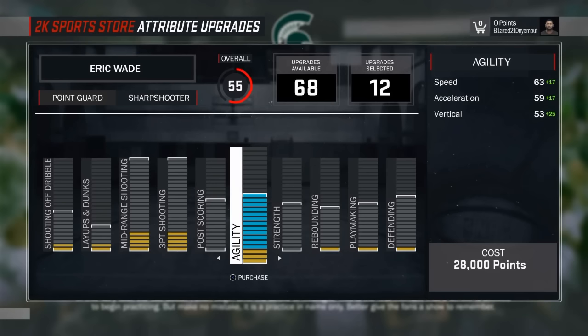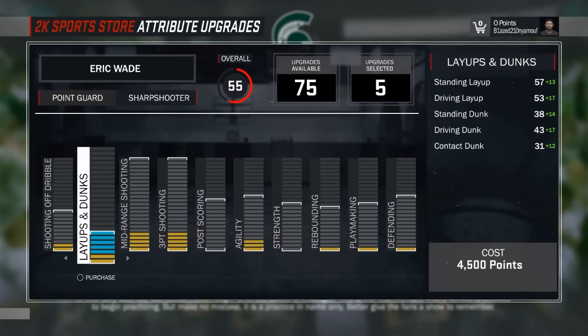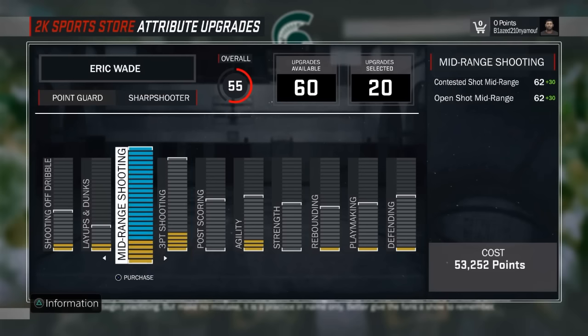Look at the speed of a sharpshooter - trash - compared to the speed of a playmaker. The playmaking point guard speed is a 92 versus the sharpshooter speed which is like 74 or something like that. The screenshots are going kind of fast but you can see the difference.